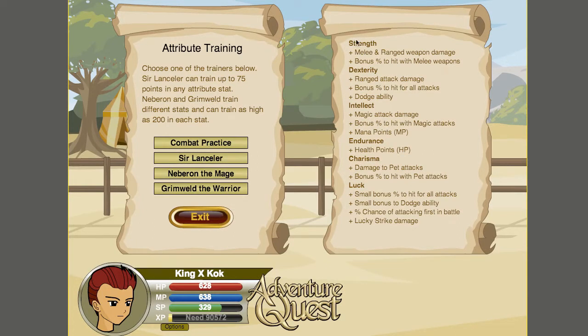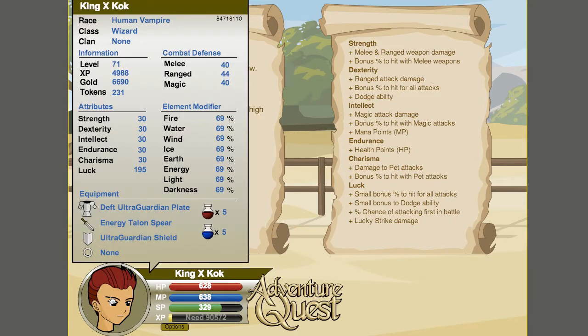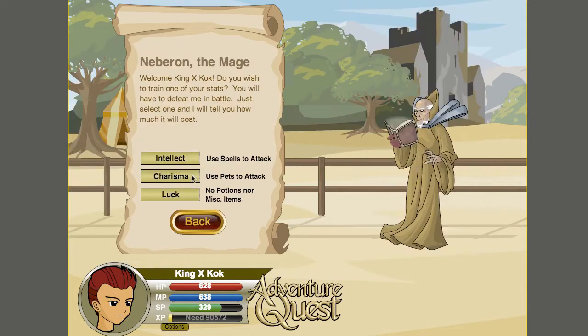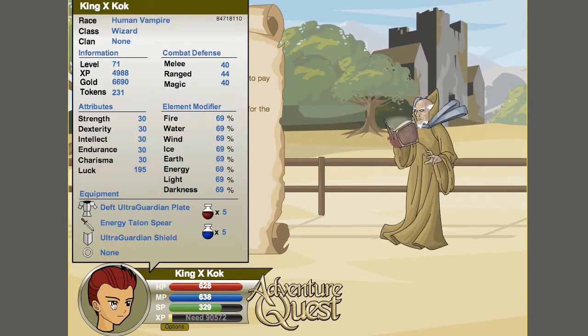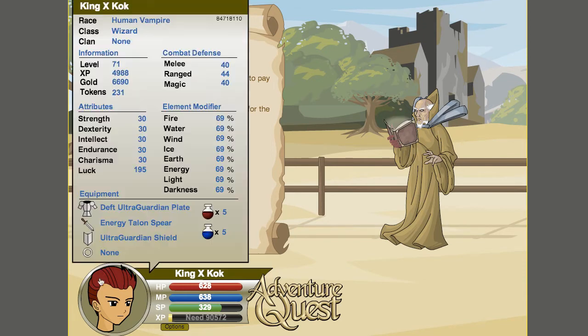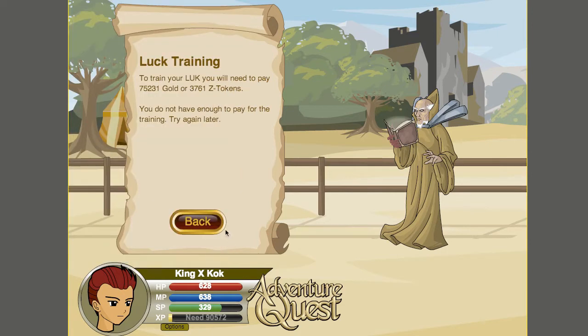What's up guys, it is Kingscock here. Today I'm gonna show you Nebron the Mage - look at that 195 luck, just five more to get 200. It takes 75,000 gold to do that, which is crazy.